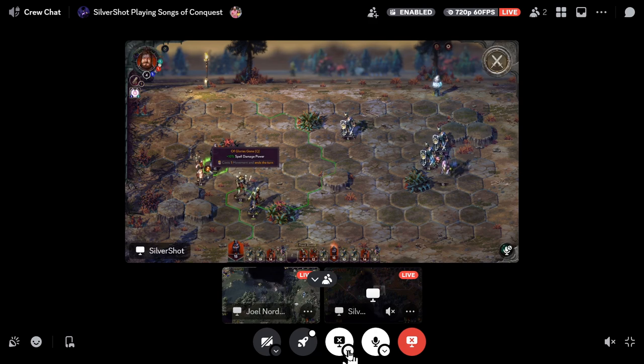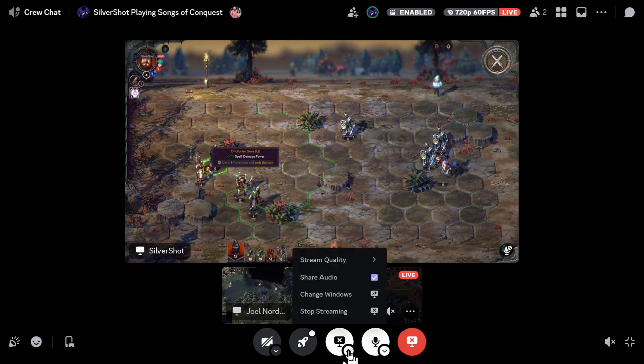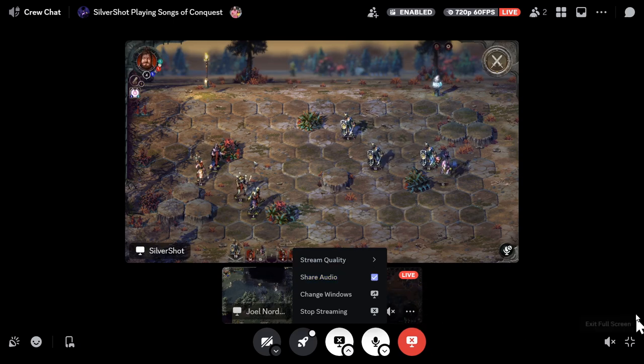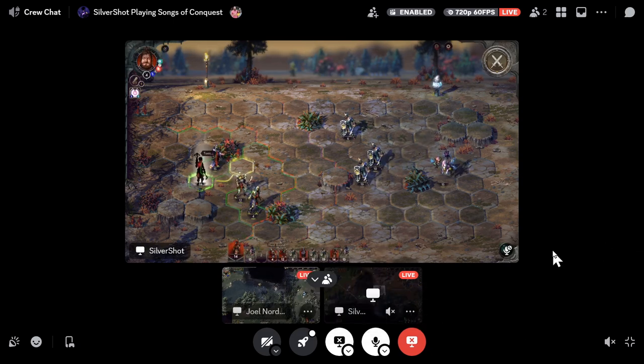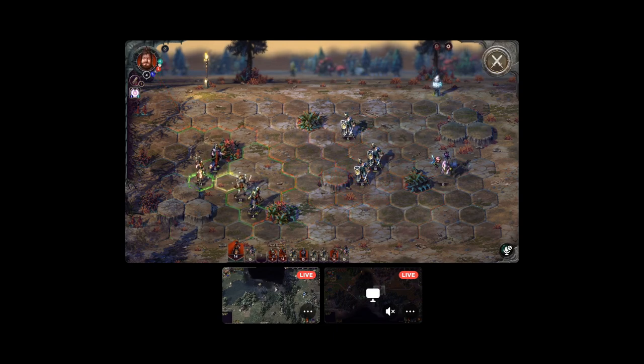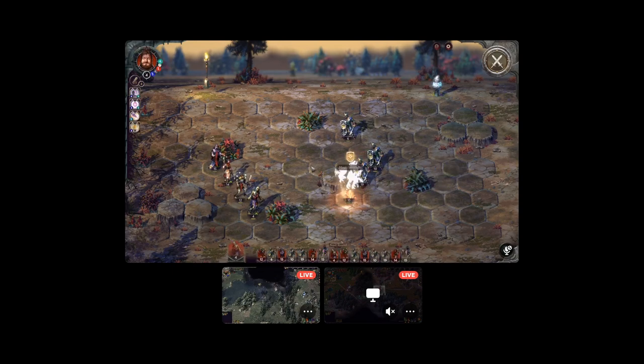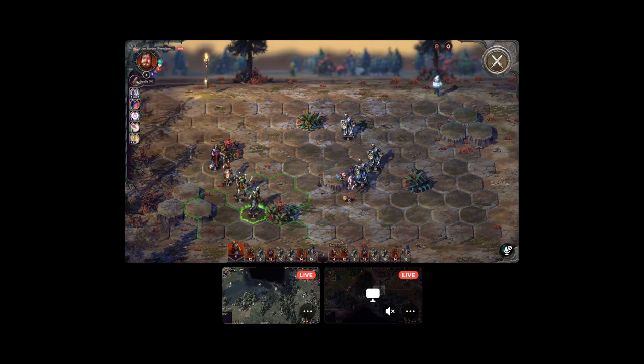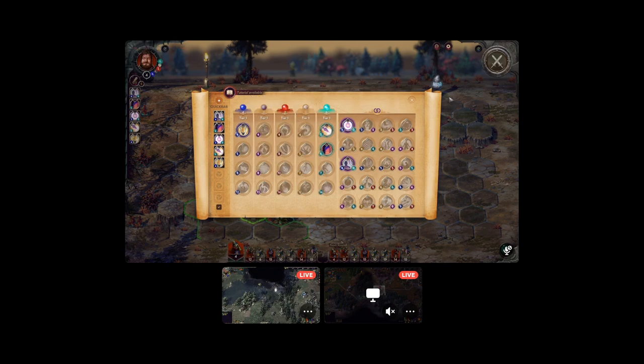Oh, that's a skill — it causes one movement penalty and ends the turn. Let's do that. There's a nice little battle going on over here. I need to figure out how to do my attacks — where is your attack explained? For your wielder, right there — those are your spells! I didn't even look at that. I should use spells next time!